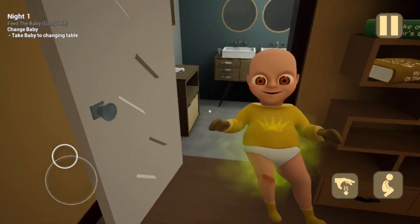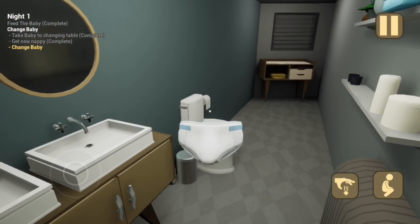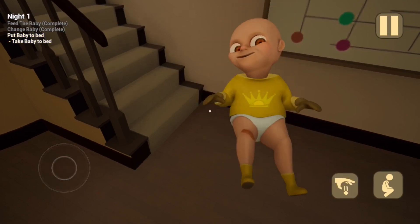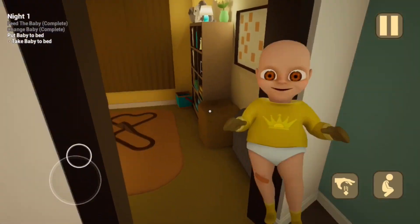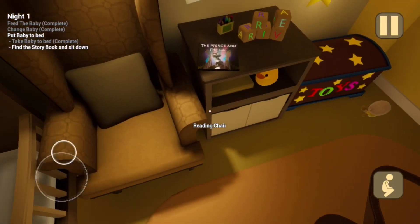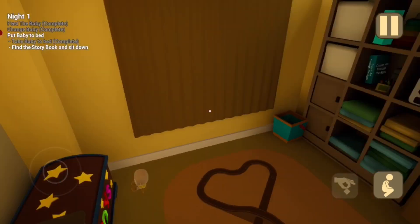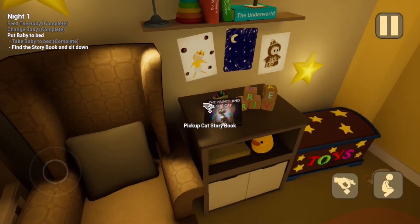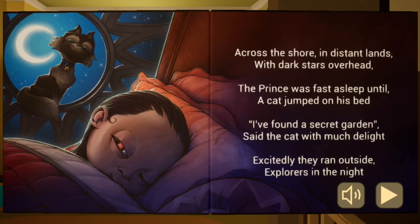Let's put you on the changing table. Get the nappy. And he's gone — can't be running away like that. Let's take him to bed. It's been a long night's work, but finally I can go and watch some TV. I need to read a storybook this time — 'The Prince and the Cat.' Should we get the cat plushie? It only makes sense. There you go, nice and snuggly. Let's sit down. 'The Prince and the Cat.'